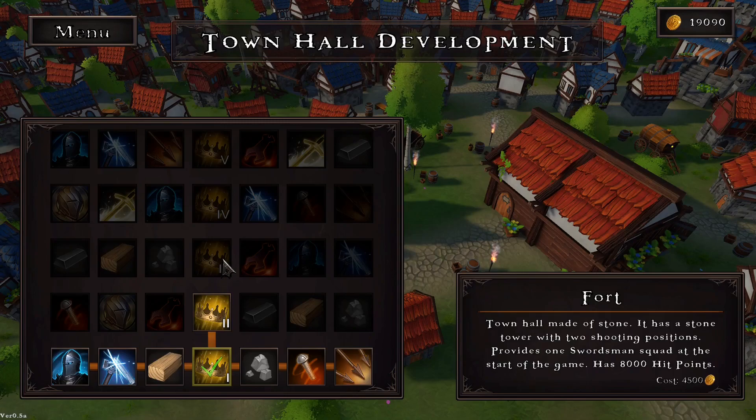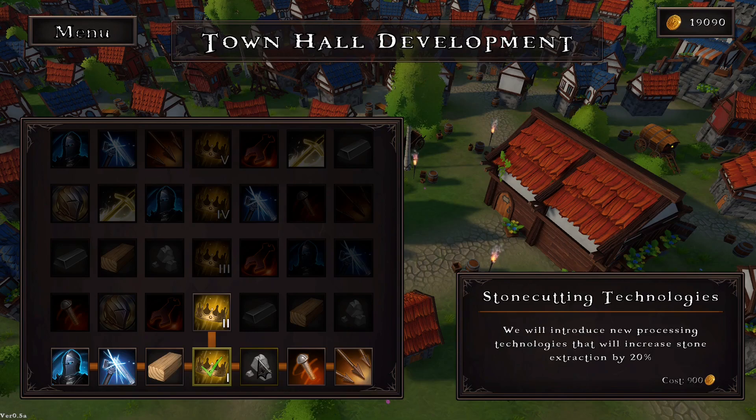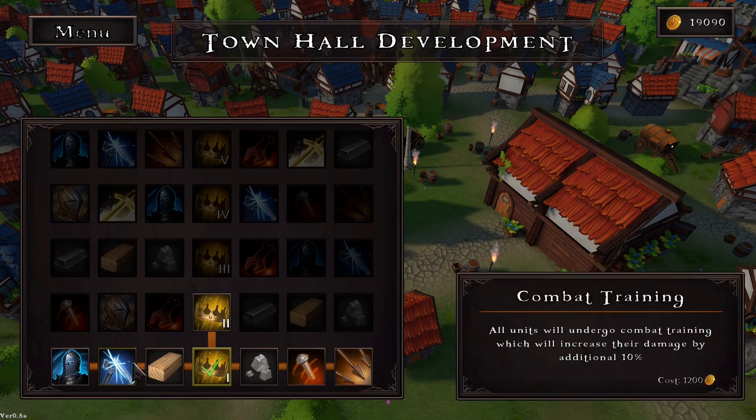There is this whole town hall development thing now as well which costs you money and you get perks for various items and things. This one will introduce new logging technology to increase wood production. This one does stone production. And it will improve the construction of towers which will increase their hit points by 20%. I like that, plus all the cards we've got as well.